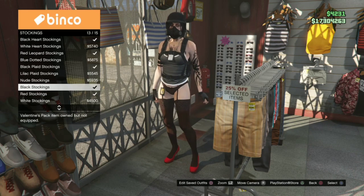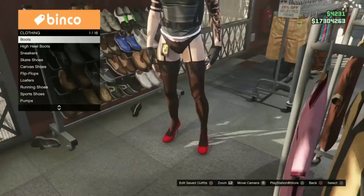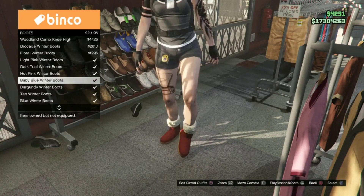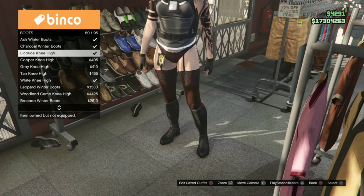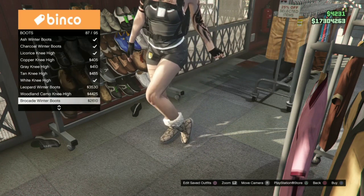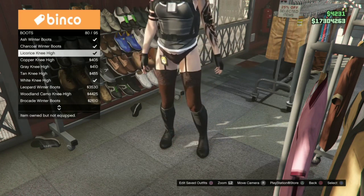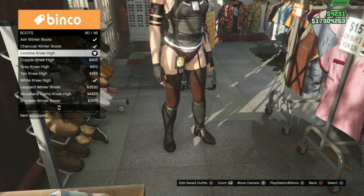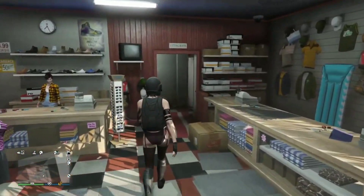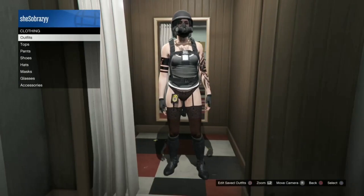You can choose whatever color you want, but again I'm going for an all black look. For your shoes you can choose whatever knee-high boots that you want. Then we're going back into the fitting room to pick the same arcade shirt from special tops.